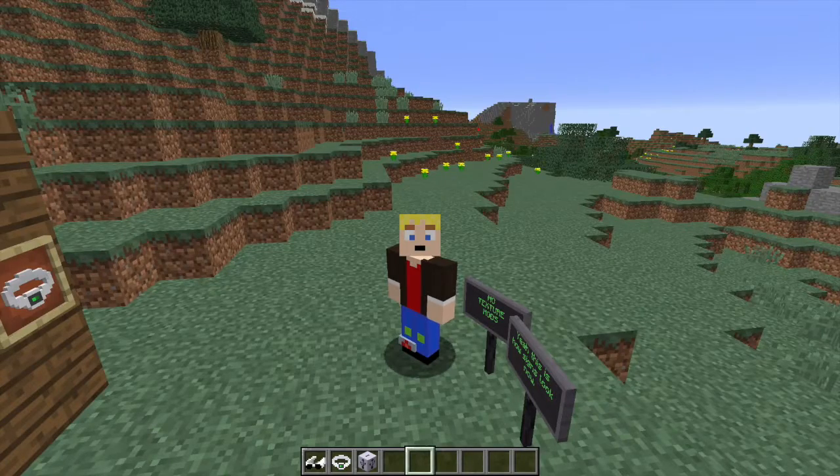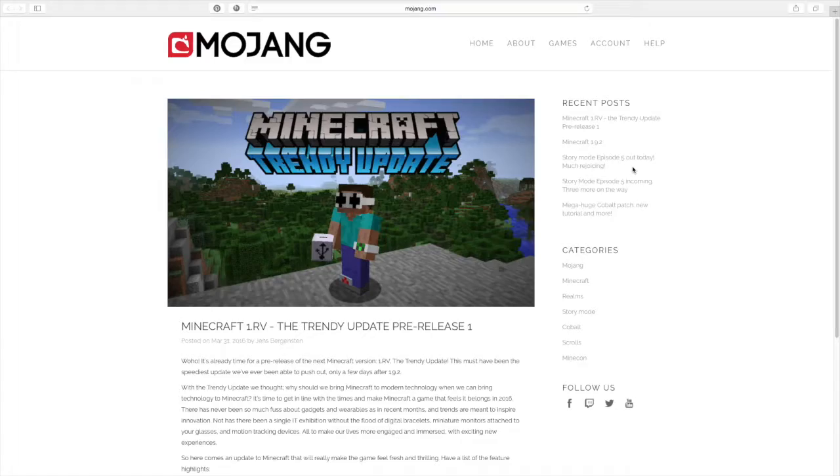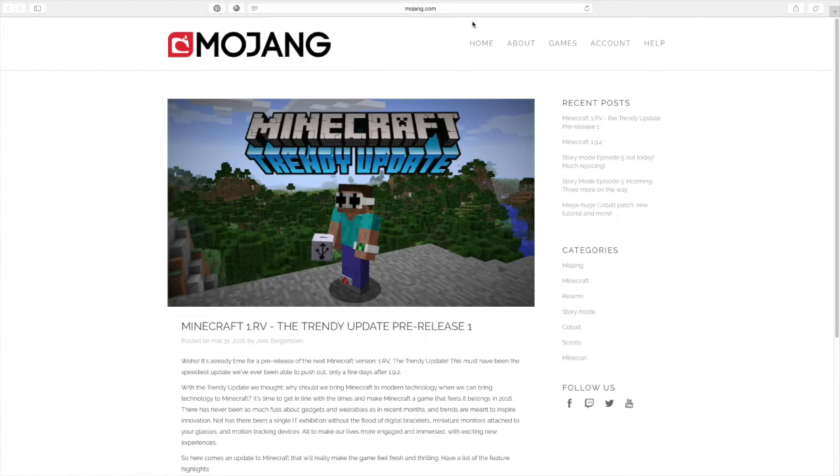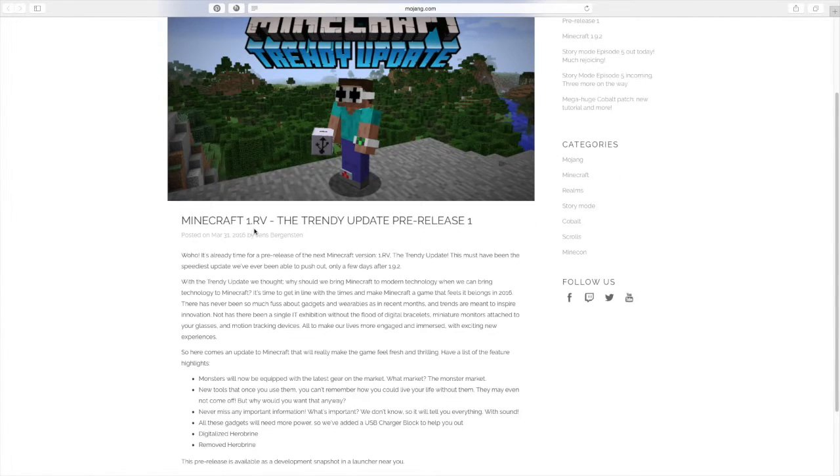Let me go show you on the Mojang website. As you can see, we're on the Minecraft site, and this is called the Trendy Update. I'm guessing this is going to be a big laggy update for me because I'm on a Mac. But yeah, here we are at the Mojang website. I'll leave a link in the description for you guys to check out for yourself, so you know I'm not lying. As you can see, it's called RV — which you obviously know by the video — virtual reality in Minecraft.